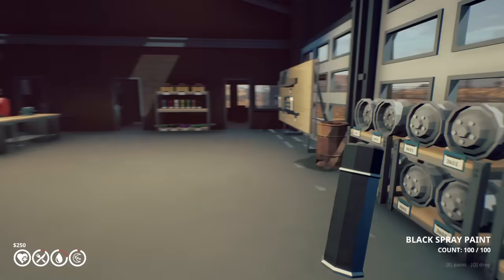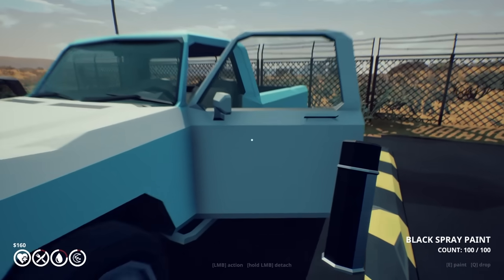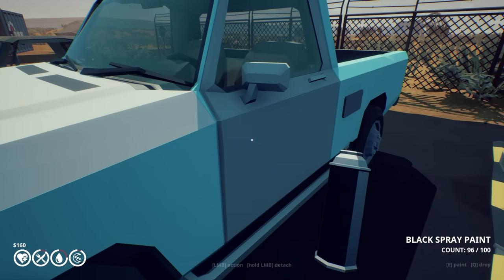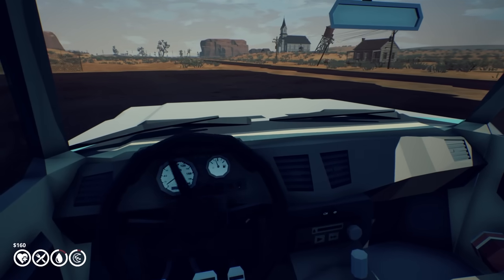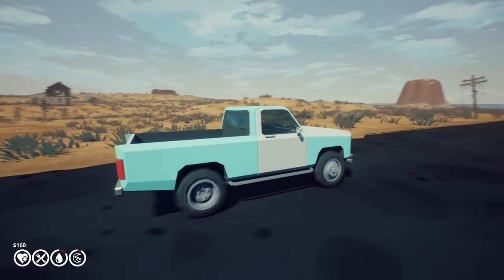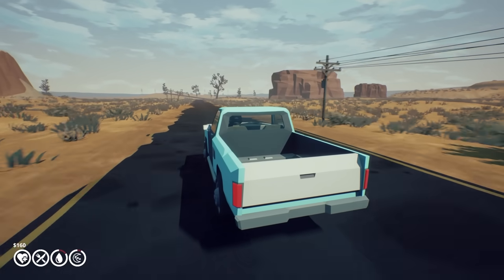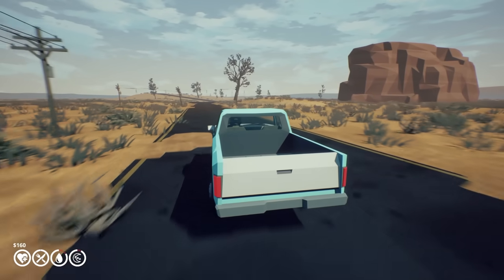I think it's when we get out in the world where we're gonna see some pretty big improvements. Let's pour that in — nice, good enough. By the way, I can spray paint things! How does this work? Spray paint — oh, did you look at that? That's actually kind of cool. I think it's already getting dark. The game looks a little different — it's definitely got a better lighting system. Looking a little more vibrant, a little more crispy. I remember it was extremely washed out.